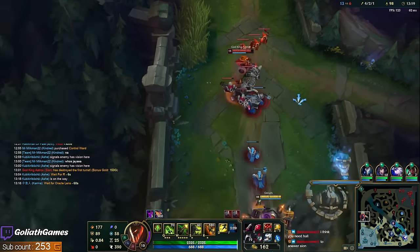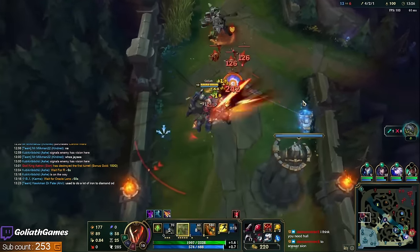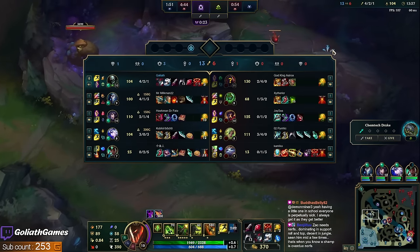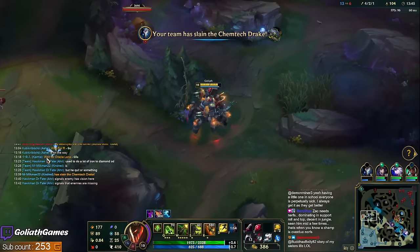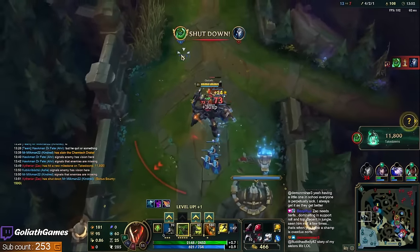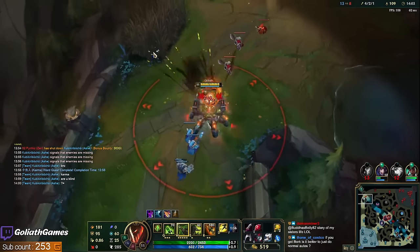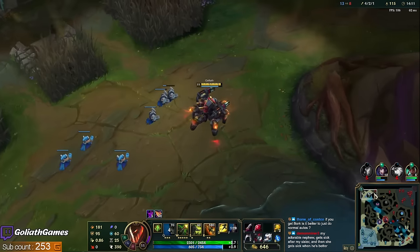I was thinking of going Stridebreaker into Bork. You think Zac needs nerfs? Yeah, that champ is really strong. They did nerf him a little bit — mostly for top lane, since they nerfed his passive sustain a lot, so he's really strong in the jungle still. He walked over my control ward. If you get Bork it's still worth it to W — it's 50% but you fire three Ws. When you get Bork, you want to do three W auto-attacks still.